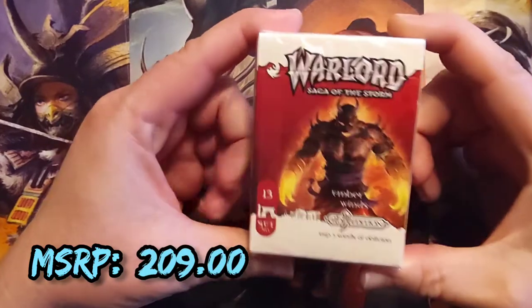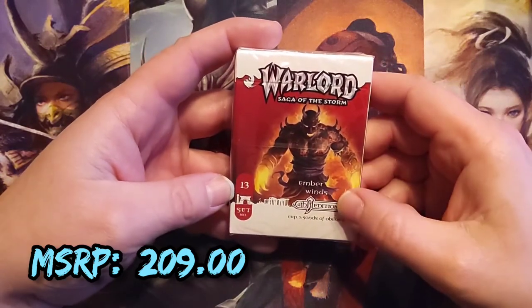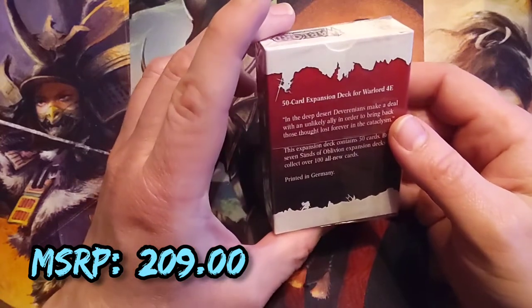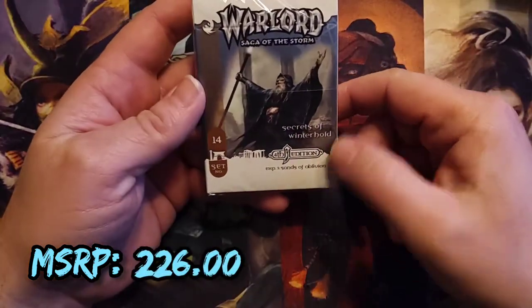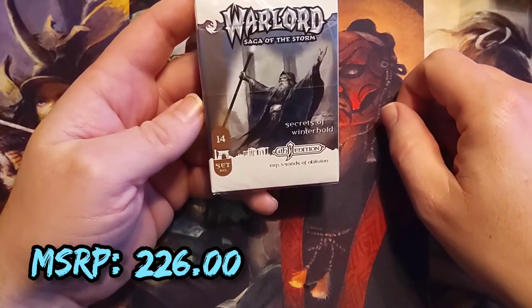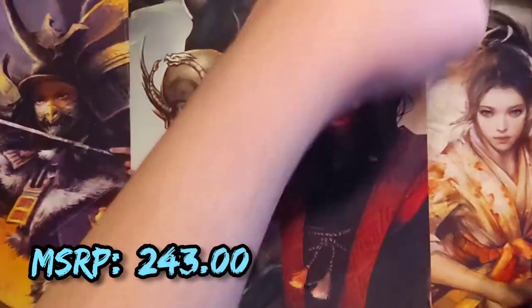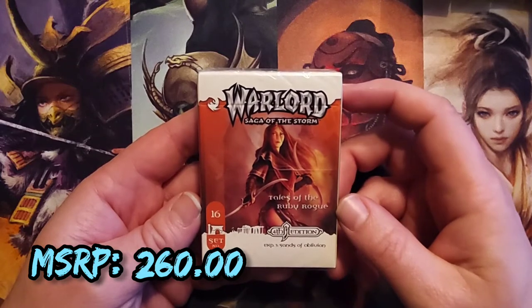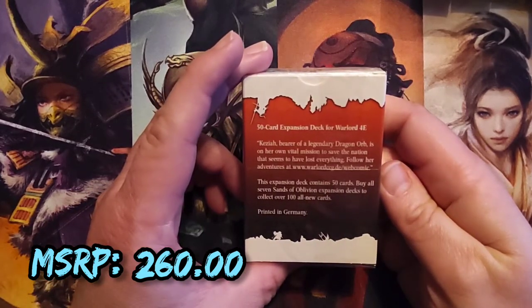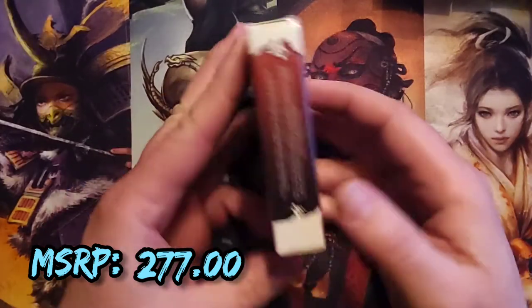After set 12, they transitioned over into individual decks. Set number 13, which follows fast upon set 12 — from here on they're all going to be individual decks. Number 13 was Ember Winds, which was Deveronian. Secrets of Winterhold is number 14 — Dwarf. Number 15, the Forest of Bone, which is going to be Elf. Number 16, Tales of the Ruby Rogue — should be Free Kingdoms. Moving on down the line: Rites of the Ugar Magi, number 17, is going to be Nothrog — the setting's version of Orc.